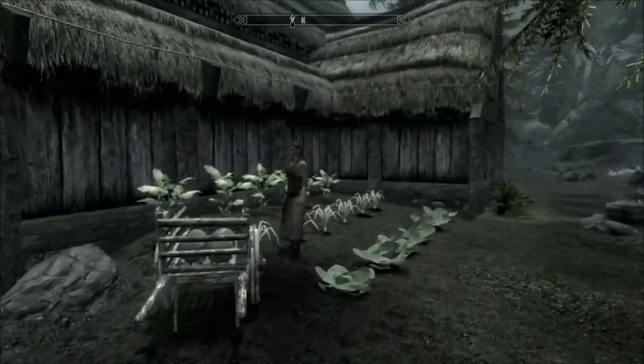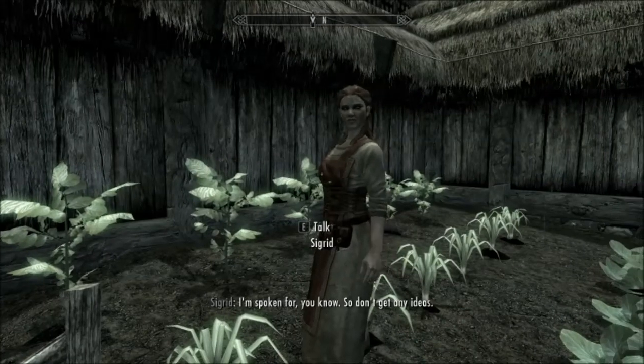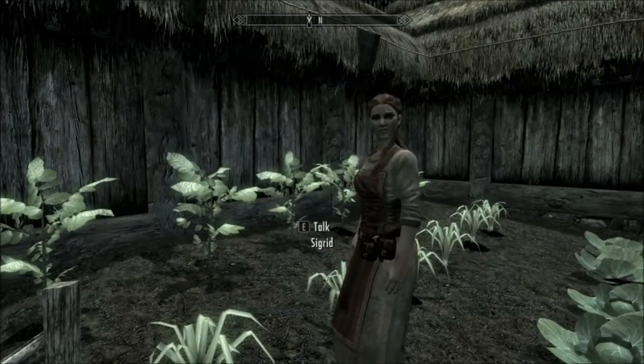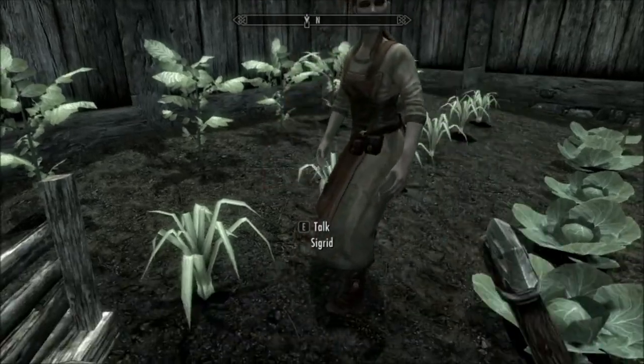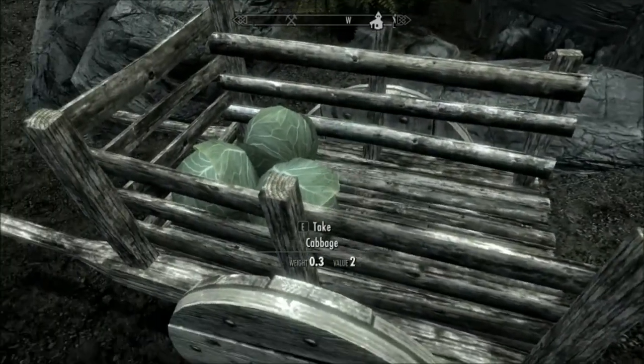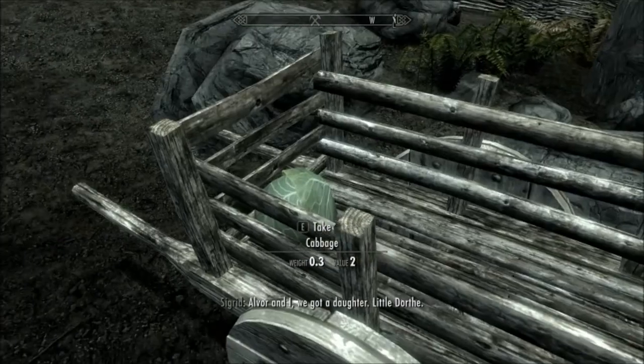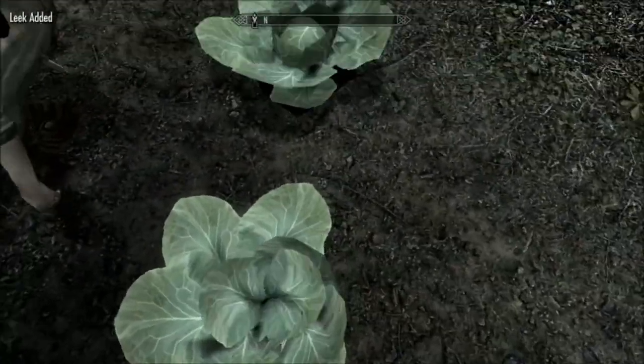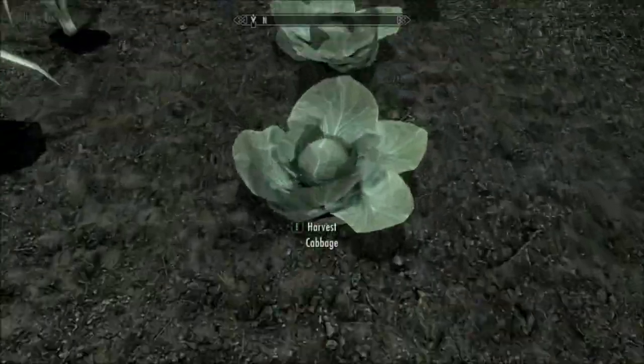I do remember... hello. You got goodies. How you doing, Sigrid? I have ideas, but those are different ideas. I'll take your cabbages, though. And I'll harvest your goodies too. Look at that. Just stealing them right in front of you.